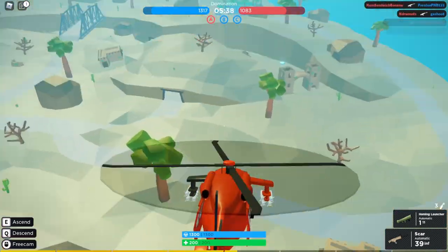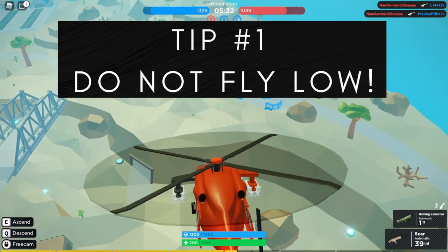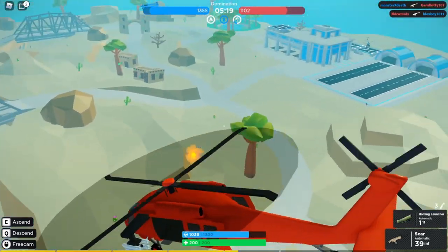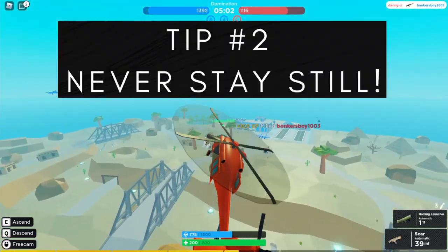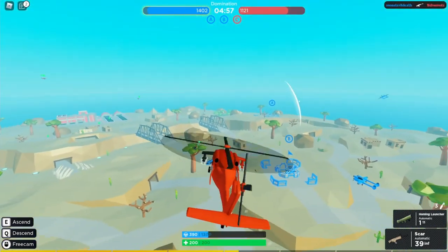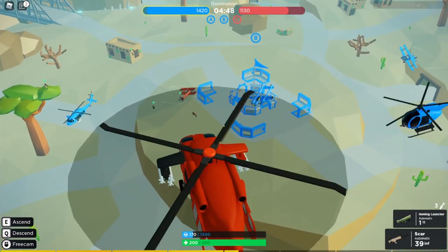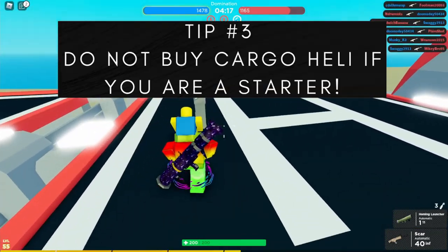Now for tips and tricks. The first tip is to never fly low — you should always fly high so you don't get shot. Tip number two is to never stay still in the air; you will get shot so many times if you stay still. As you can see here, I'm already really low from staying still.